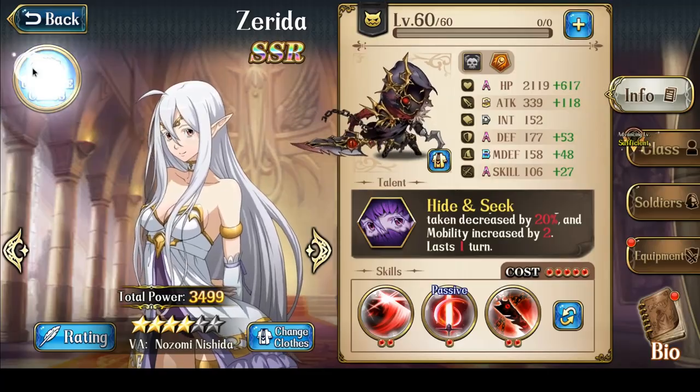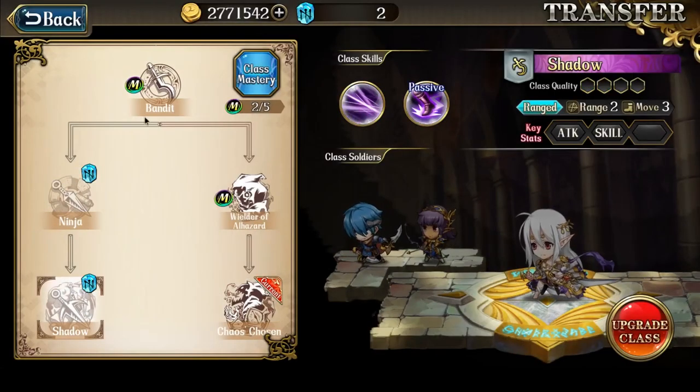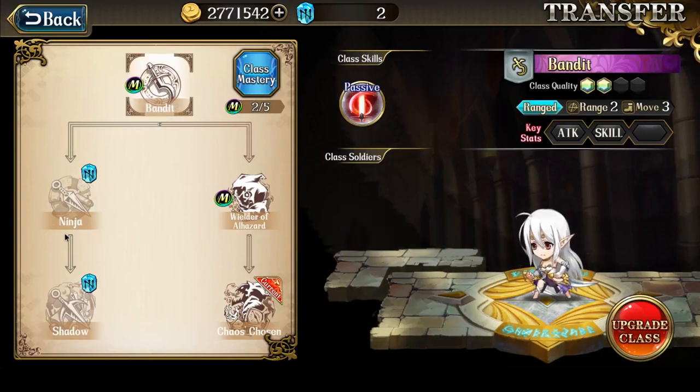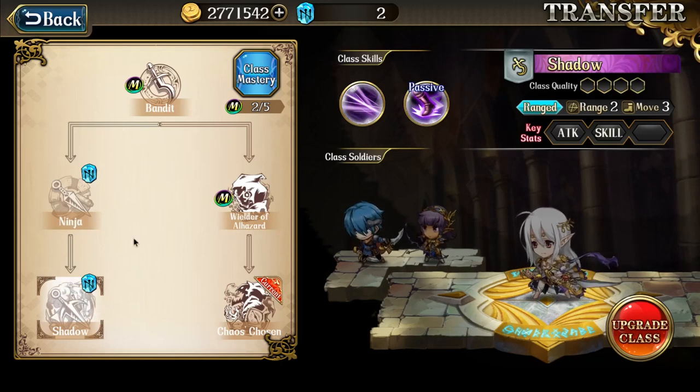That covers her skills if she only has one class mastery. If she has both, the best skills for her are actually in her Ninja and Shadow class, interestingly enough.